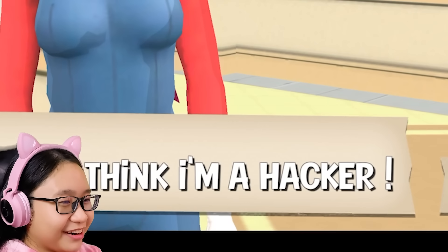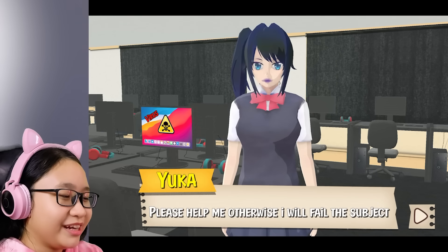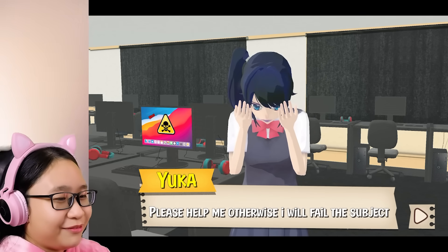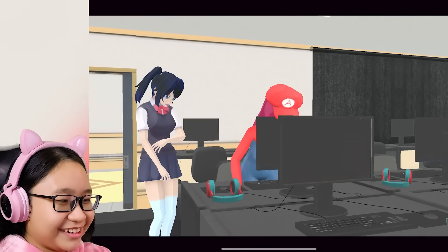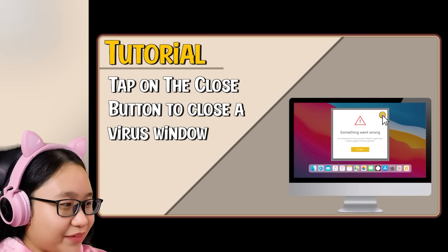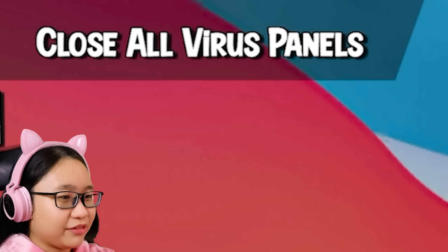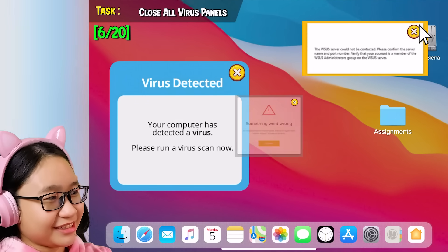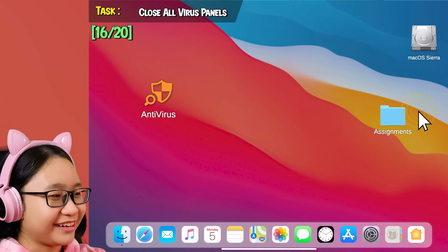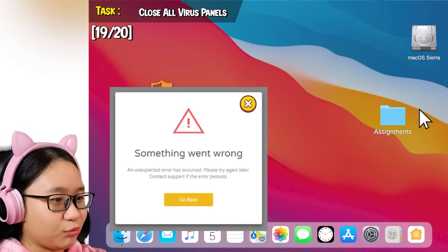What? You think I'm a hacker? I'm a plumber! Please help me — otherwise I will fail the subject. This is your problem, Yuka, not mine. I eat mushrooms — I do not know how to delete viruses. Okay, let me try. Tutorial: tap on the close button to close a virus window. That's all you have to do, Yuka. Close all viruses panel. Stop showing up! Yuka, you are stupid. Just press the X button. Just one more — there we go.